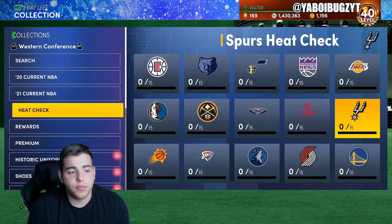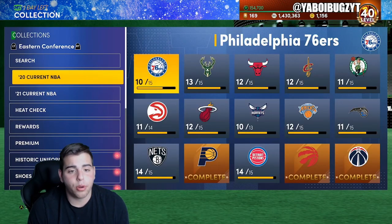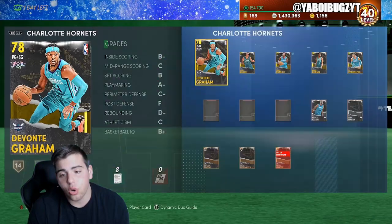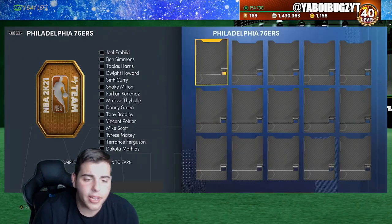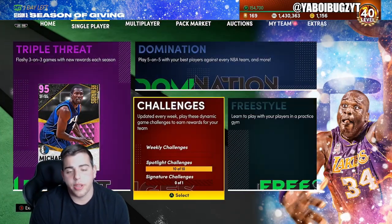Heat checks give you 25 tokens but they're going to be expensive. These give you 20 — a big upgrade from what is 10. This is not worth doing; that's why I did none of the collections. 10 tokens, man — that's basically no tokens. So 21 current NBA is definitely a good way to get tokens. Definitely domination for the best free, no money spent ways.